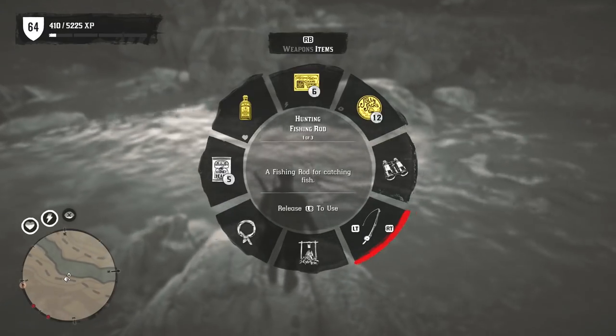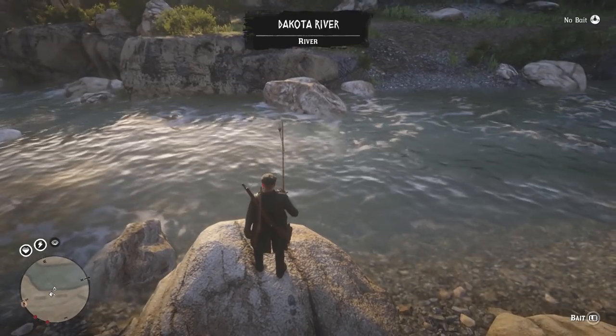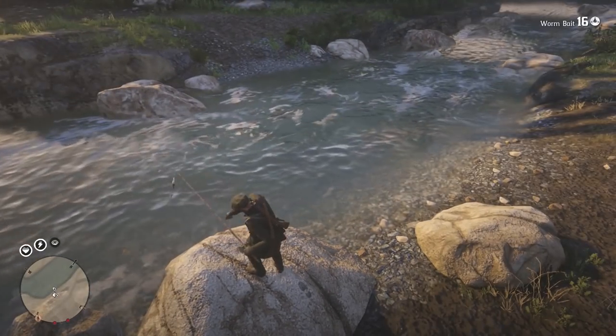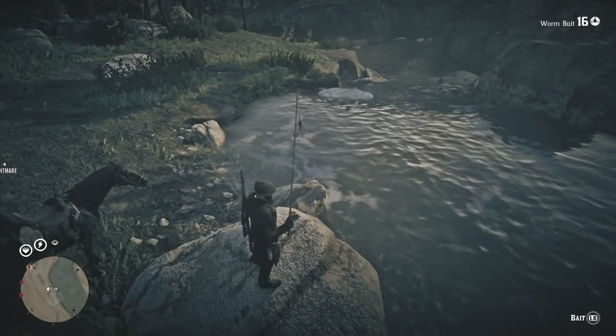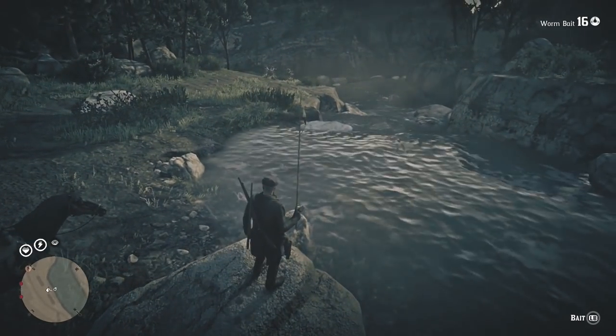Stand on the rock, bring out your fishing rod. I think I just bought some worms so I should have some in there — if not, use crickets as well. Anything like that is perfectly fine. As soon as that happens you should have some fish spawn in over here. The fish we're looking for are the different types of pike. You can also get pickerel in this location.